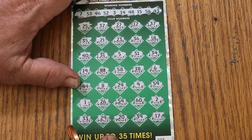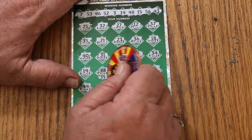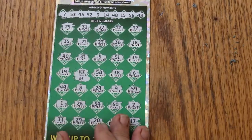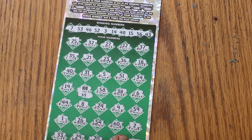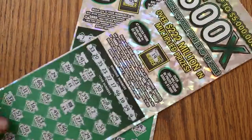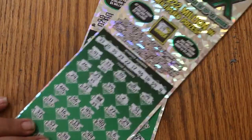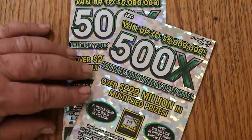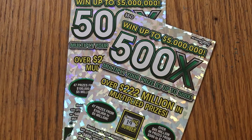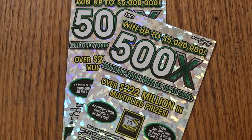That intrigues me — that doesn't happen that often. And we get our 50 back as predicted. So this was a $150 out session, and we got back 50 there, 75 there, for 125. Not too shabby. The way I look at it, I got to play three of the biggest tickets for 25 bucks, and that works for me. Anyway, hope you enjoyed this. If you did, hit the like button, comment, subscribe, notification bell, and we'll be back again soon. AZ Scratchers signing off for now. We'll see you later, bye.